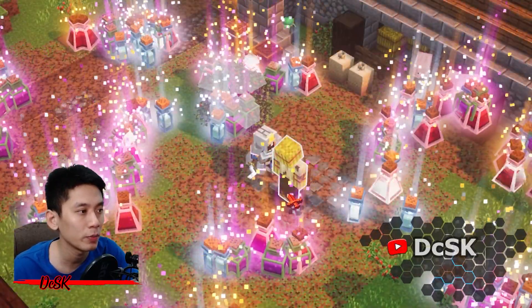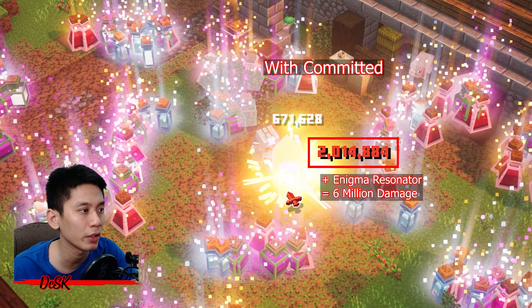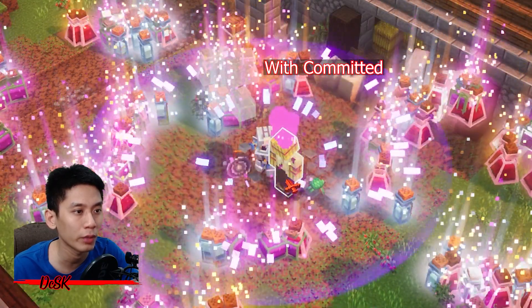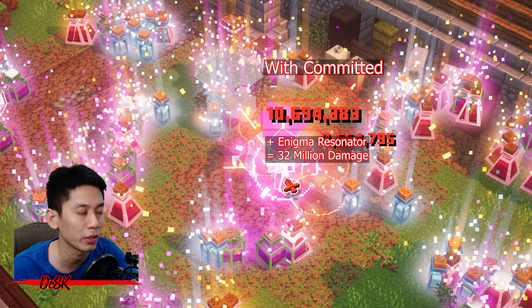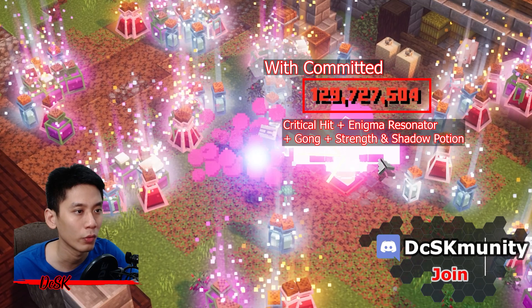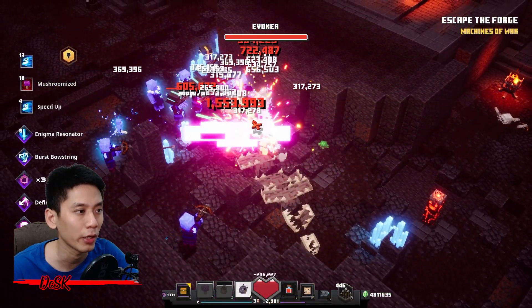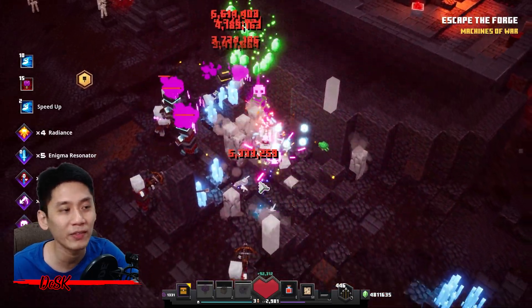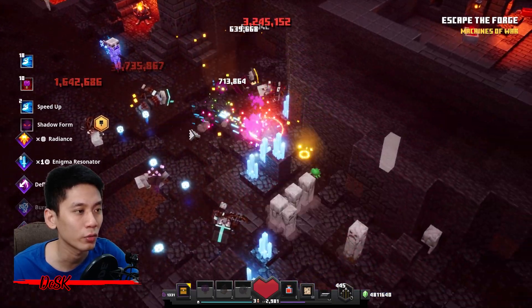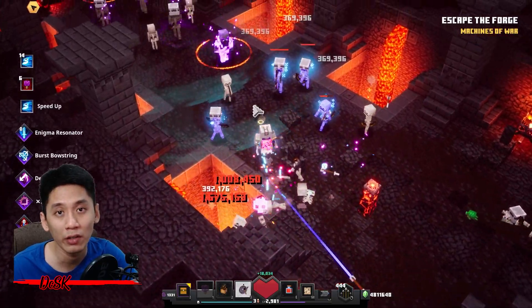For this build, you can deal nearly 700,000 damage and as high as 2 million critical damage. With Gong of Weakening, it deals about 6 million critical damage. Add on with a Strength Potion, it deals about 10 million critical damage. You can also deal 130 million critical damage with Gong, Strength, and Shadow Potion, then proc Enigma Resonator and Critical Hit at the same time. But it is very hard to deal this critical damage as the chances to proc Enigma Resonator and Critical Hit at the same time is very, very low.